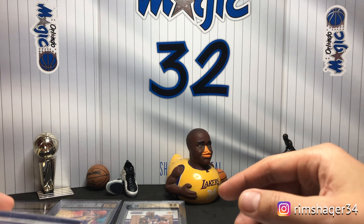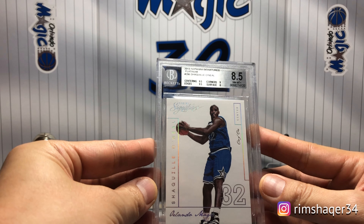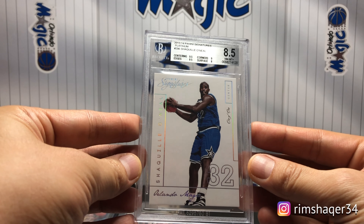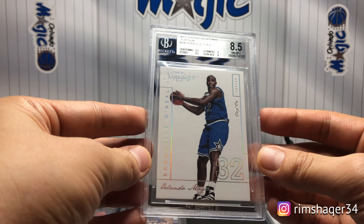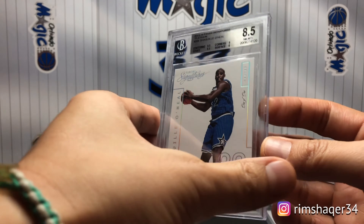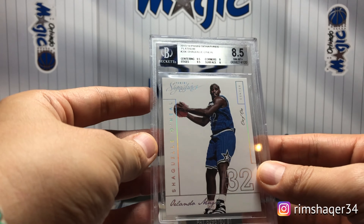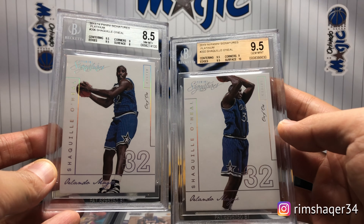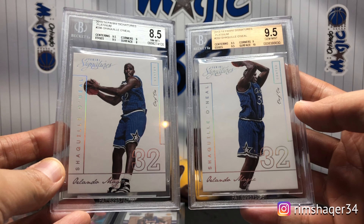One of the earliest ones I got is the 13-14 Panini Signatures Platinum. I like this card — it's a clean white card and it depicts Shaq in an Orlando jersey. There are I think eight one-of-ones of this card, and I actually got two of them. Not bad, huh!